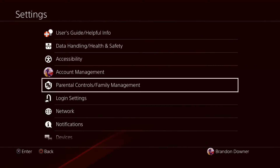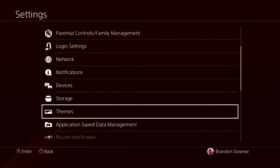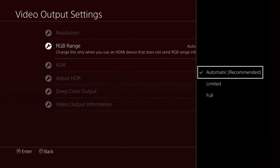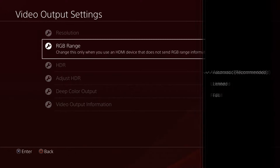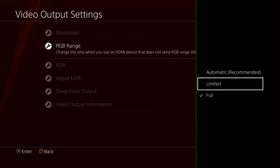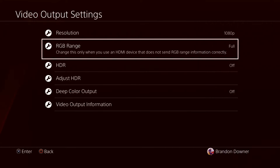Next up, you want to go to Sound and Screen and go to Video Output Settings. In the RGB range, it would usually say Automatic, but I highly suggest changing it to Full. It says to only change this when you use an HDMI device that does not send RGB range information correctly. Using a cheaper HDMI cable is a common case — changing this to Full will give you the full range of colors and blend them better together. I think this highly increases your color spectrum and makes it look way better.